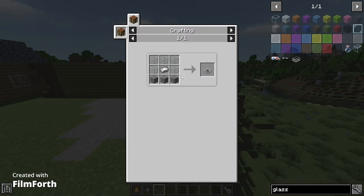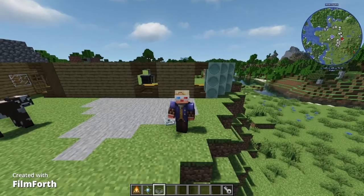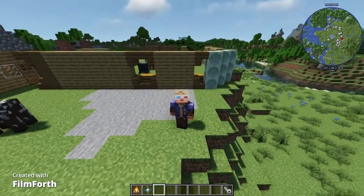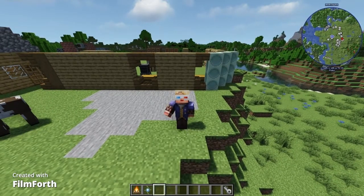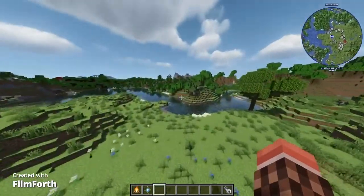A steel ingot is just an iron ingot smelted in a furnace, but a stainless steel ingot is a bit different. Basically, all you need is a honeycomb and a steel ingot to create the stainless steel ingot. In case you didn't know, Mojang added bees to Minecraft in 1.14, and because of this, you can now get honeycombs.